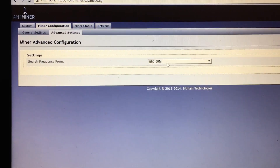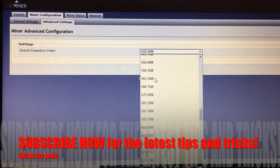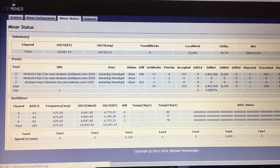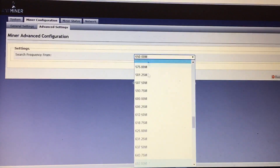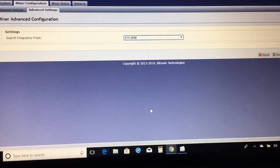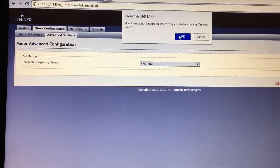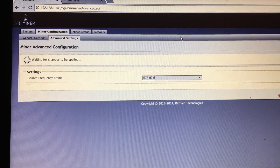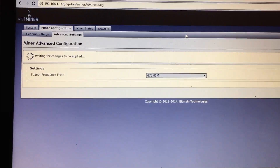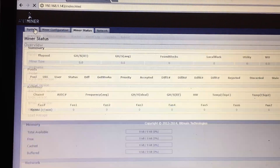Now look what you can do. If you want to underclock it and keep it a little bit cooler, you can. I'm still playing with the settings. It looks like 675 gave me a pretty good result, so let's go back to 675, and you're going to go ahead and click Save and Apply. Hit OK. And then let's see what populates on the Miner Status.